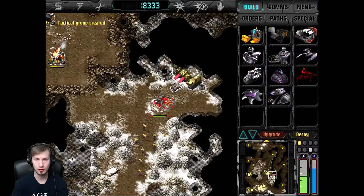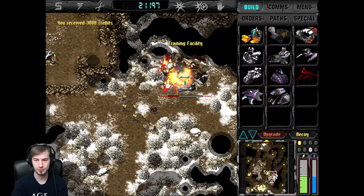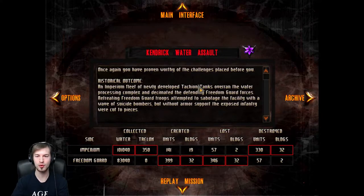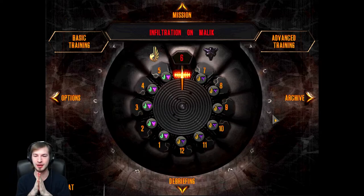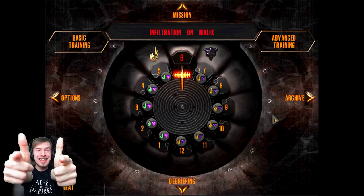I'll do a search and destroy - have them wander around and find stuff. The turrets are unpowered - perfect. You guys should be able to take care of this no problem. All right, that wasn't as bad as I thought it was gonna be. 'You have proven worthy of the challenges placed before you.' An Imperial fleet of Tachyon tanks overran the water processing complex and decimated the defending Freedom Guard forces. Okay, well that's that - next time we do infiltration on Malik. I am excited to continue this let's play series. Until next time, this is CS signing out, bye!